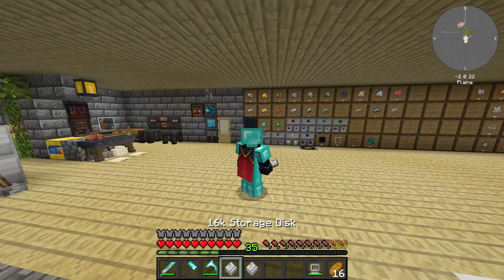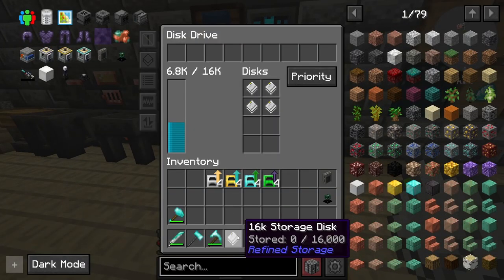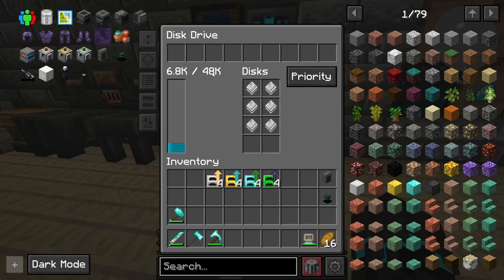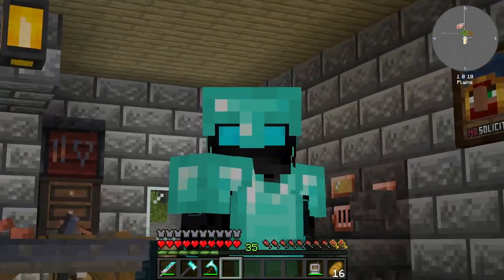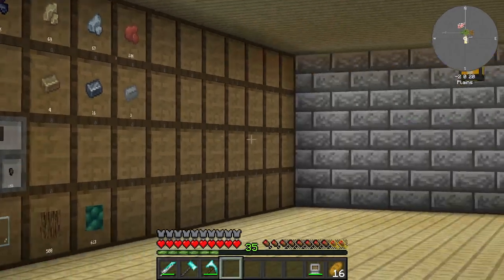First off, I have made two 16k storage disks, which means when I plop these in we now have space for 48,000 items. We're not going to run out of space anytime soon even if we're not using drawers.